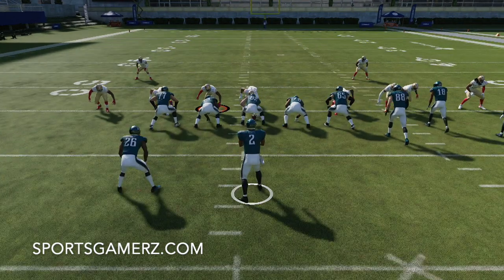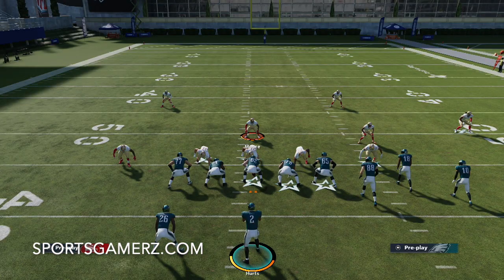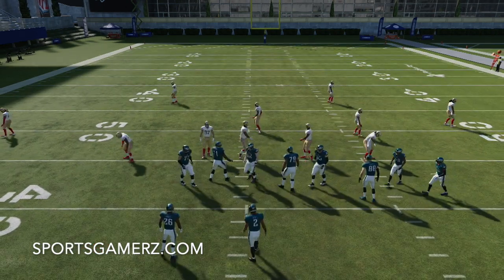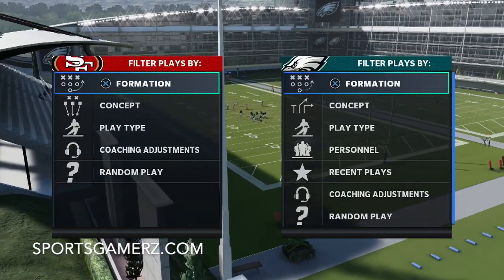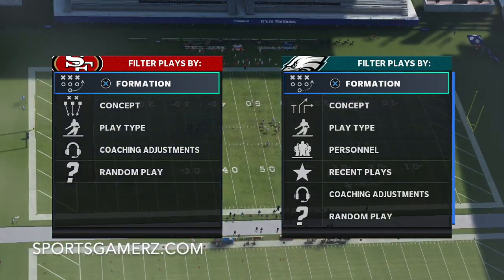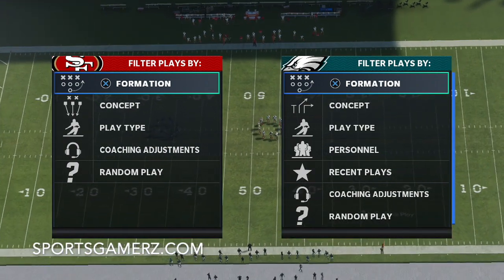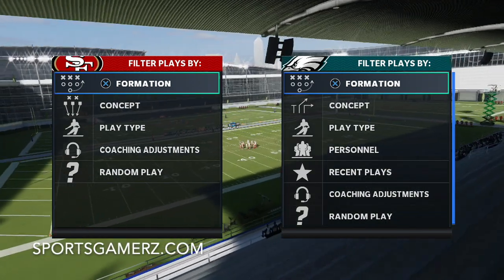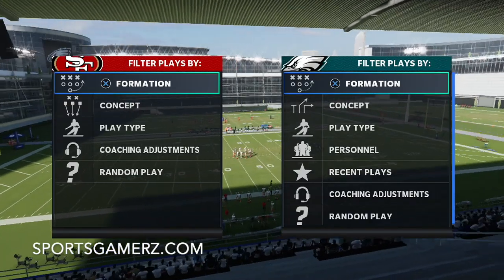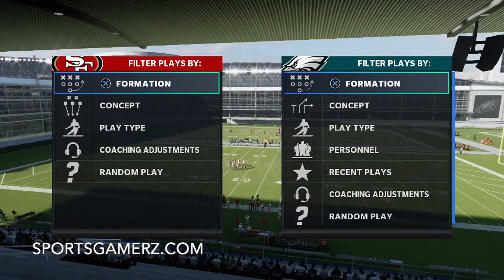The other thing is, even if they do block the running back to counter the five-man rush, the sheds when you use this defense and rush five are actually unreal, as long as you have a decent D-line. If your D-line is terrible, you're not going to get as good of sheds, but if you have a good D-line the sheds are crazy. They don't really have that much time to make their reads — it's actually a very effective way to play defense. A lot of people are doing that right now with three El Toros, just rushing five, because they all get singled up and will get some pressure pretty consistently.